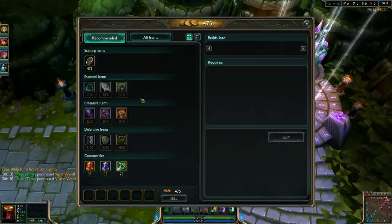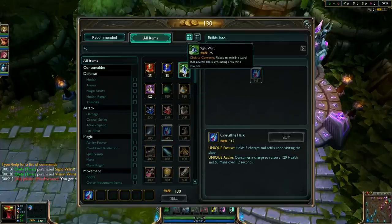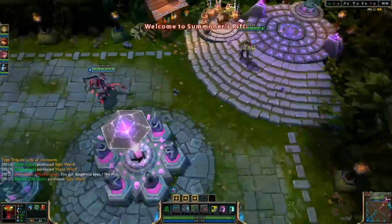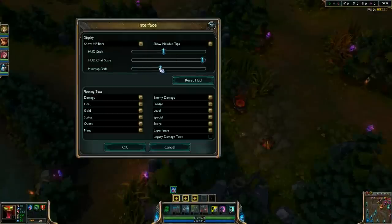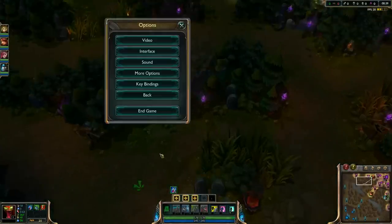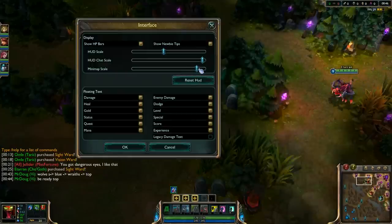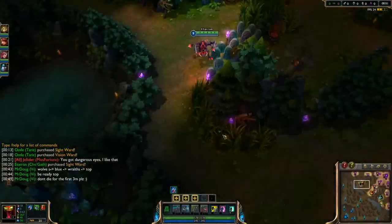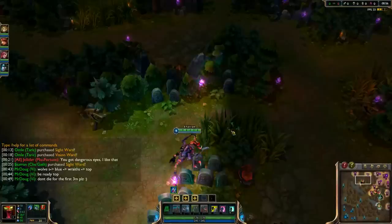I'm going to go Flask this game — Flask, a ward, and a health pot. That should be pretty good. Oh, my interface is all screwed up, one second. I like the map to be slightly less than default size, but the slider seems to change how the map works.